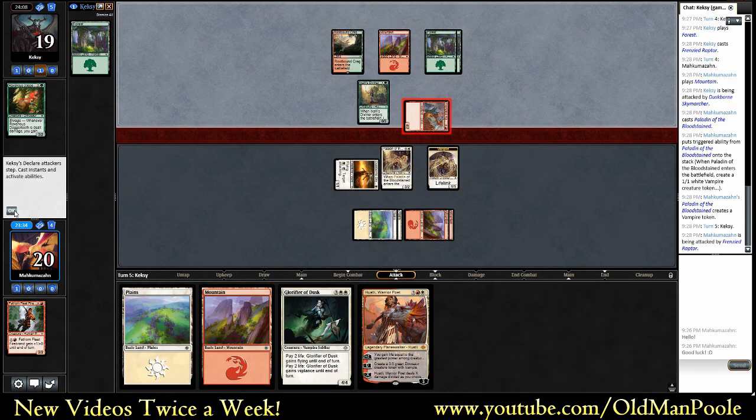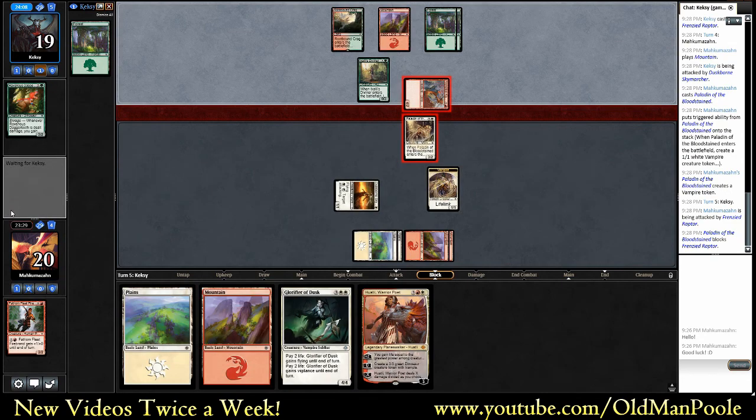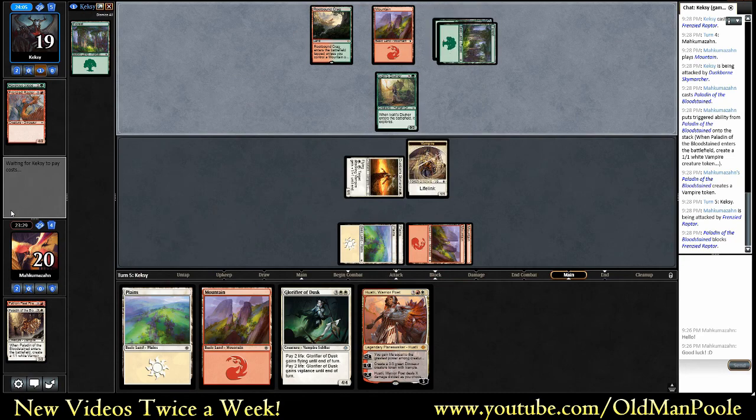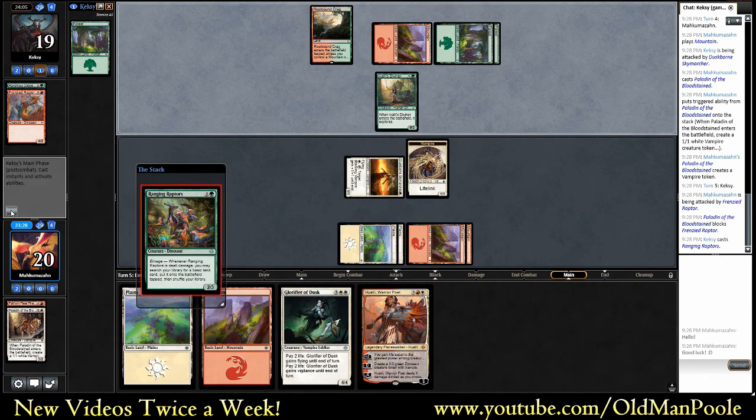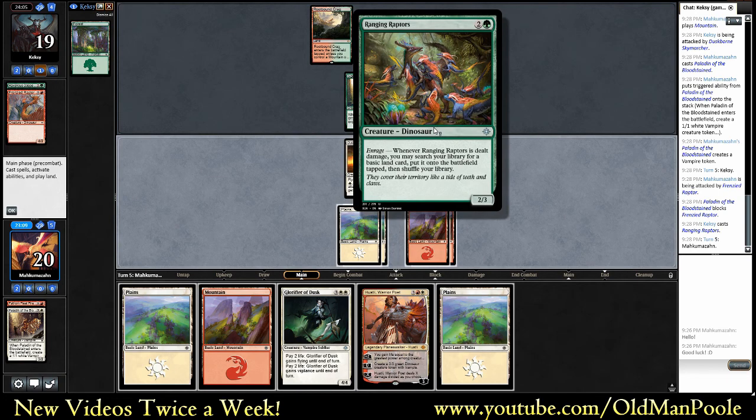It might be a toss-up which we play. Okay, well, we'll definitely trade. He's got a trick. It's kind of nice to get out of the way right now. Ranging Raptors, okay. Just play it - kind of like we do. Gives us two blockers. If my opponent kills off the dinosaur, we can still chump block with a vampire. It doesn't let him get an extra land.